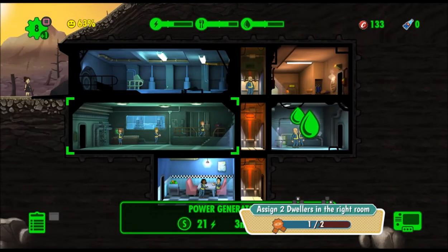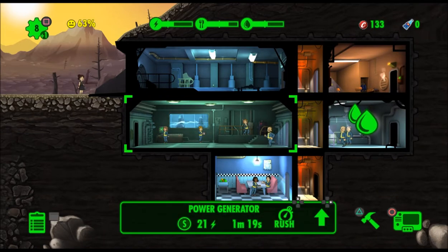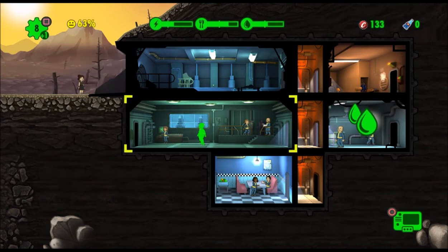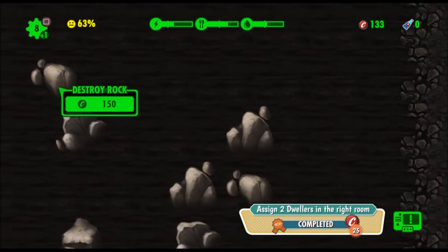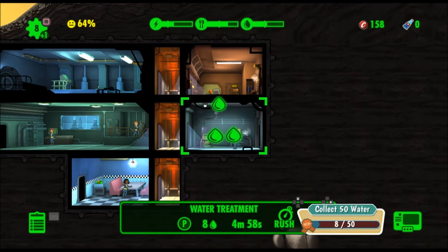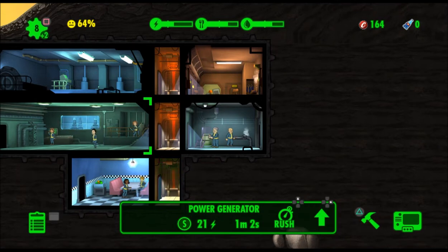Assign dwellers to the right room. I want to see your stats. She's got an A — she needs to go down here because she's got the right attribute. We got that. Circle will clear out the thing. I'm so used to having Mr. Handys — I'm not used to having it this way.